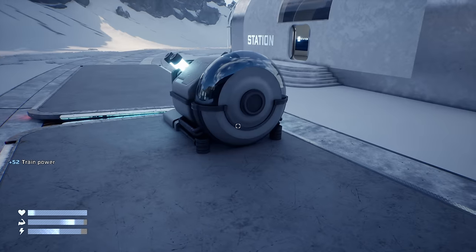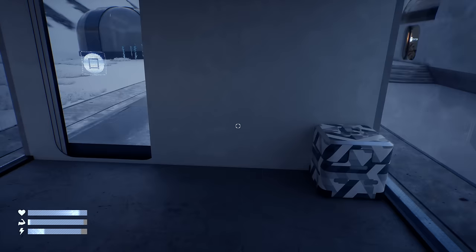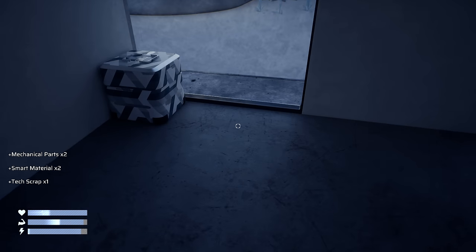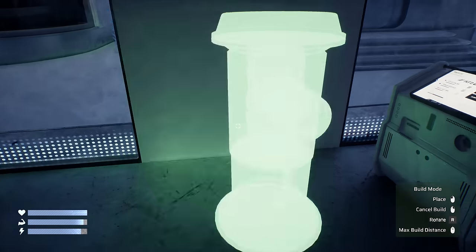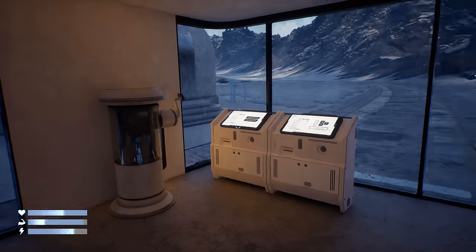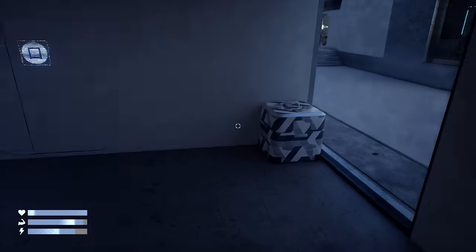It's like a combo mechanic - that's pretty cool. The more you keep it in the green, the more power we'll get. I'm wondering if I can put it on the inside, because that'll be beneficial - we can close this and use it while moving. Train power is full - beautiful!